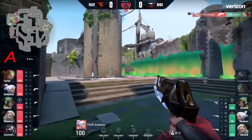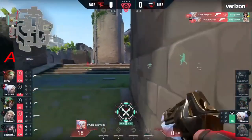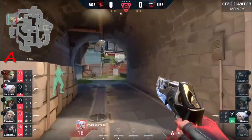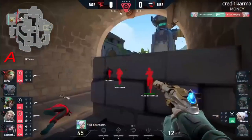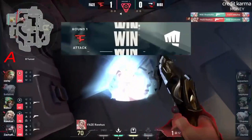Baby Bay finding his second. Toxys Green also still down — this is the offensive one. Baby Bay may be good for a third, finds it now. How about the fourth? Blosives will pop through for Baby Bay looking for an ace. Doesn't check his left — the trade will be there, and FaZe start us off with a pistol.